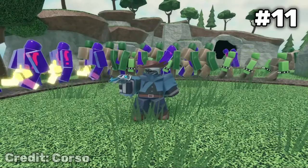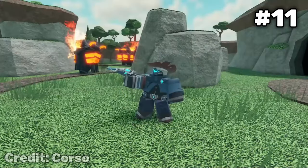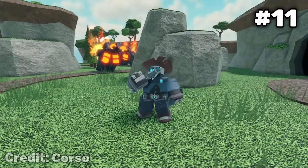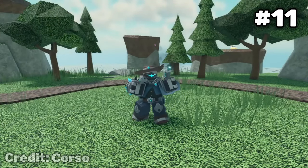Here at number 11, we have the Fallen Cowboy. I'm a little biased just because I use the Cowboy a lot, and it might have been ranked higher thanks to its custom animation, but now that Megalodon and Plushie also have this custom animation, it really isn't that custom anymore.